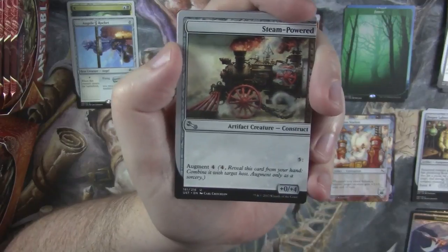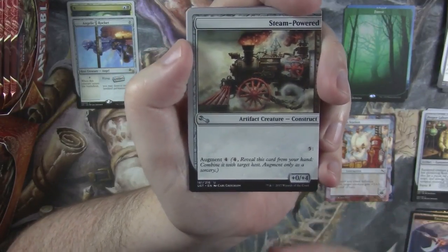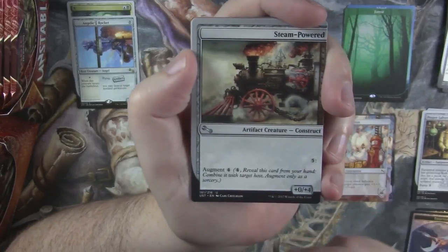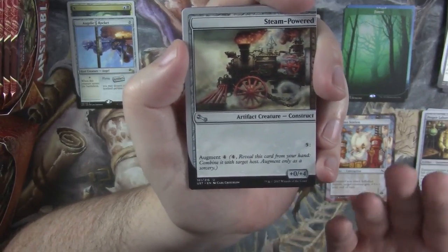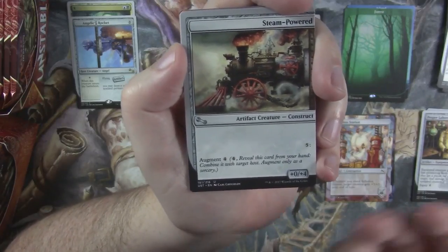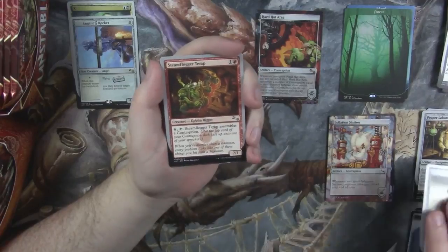With Steam Powered you just pay 5 and you can just do it — you don't have to worry about trying to trigger it. As long as you have the mana to pay it, you can just play it. And the fact that it's 4 generic to put it means it can go in any deck, so it doesn't matter what color you're playing, which is why it's nice.